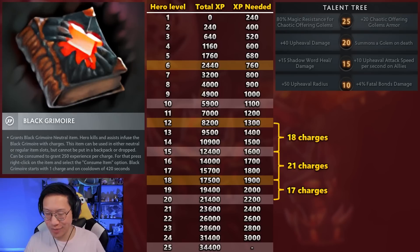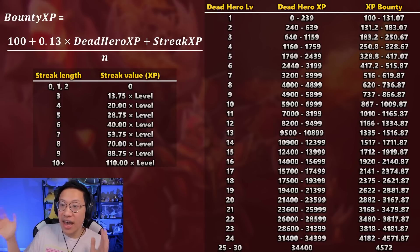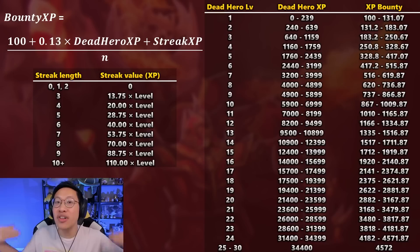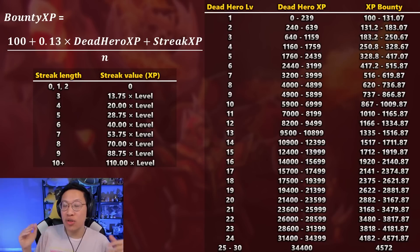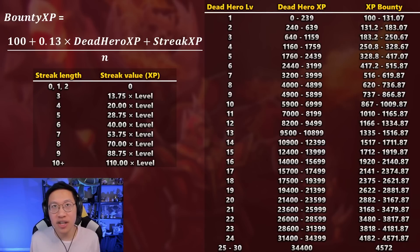Here's how much XP you get for a kill in Dota 2. The equation essentially comes down to the amount of XP the hero you killed has, plus any bonus from killstreaks they have, divided by the number of heroes involved in the kill. To summarize the table: in the early game, the XP from a charge is worth more than the XP you get from the kill in most situations. In the early game you're probably picking up like 100 to 200 XP for a kill, so the Black Grimoire charge giving you an extra 250 is more than doubling the XP you would get.